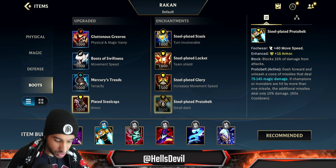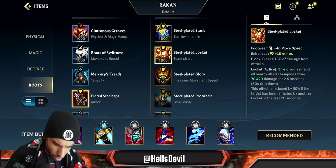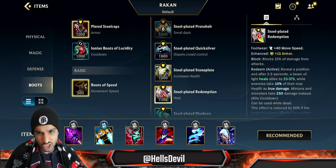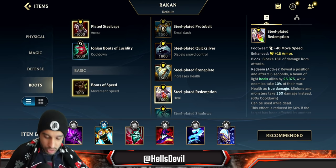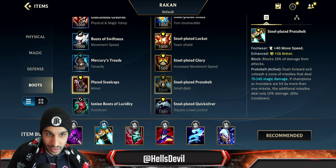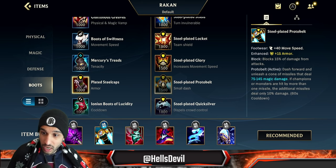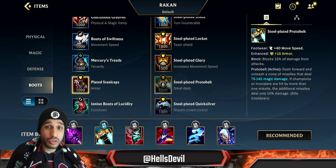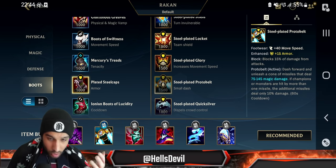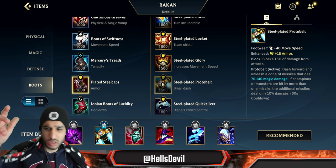For your enchantment, Protobelt is the way to go if you're really good at Rakan. You can still go Locket or Redemption, but I don't recommend it because your third ability already gives a shield and your first ability heals your team. Protobelt allows better engages especially with your ultimate - it lets you hit the first enemy without using your second ability, so you can engage without burning your second ability and save it for later.